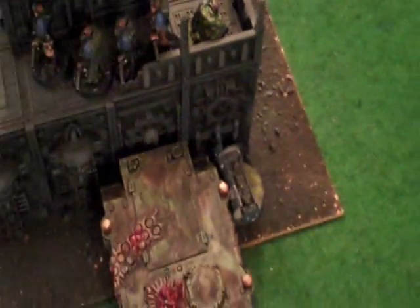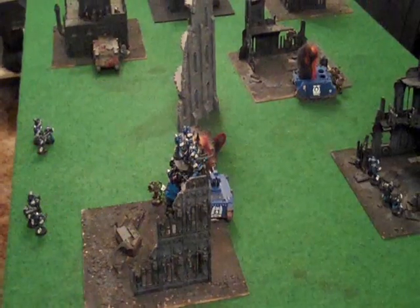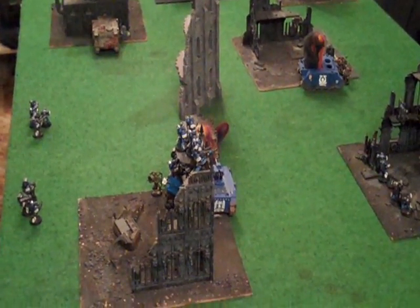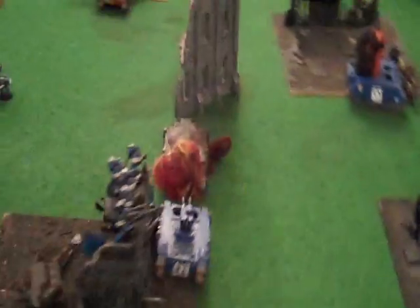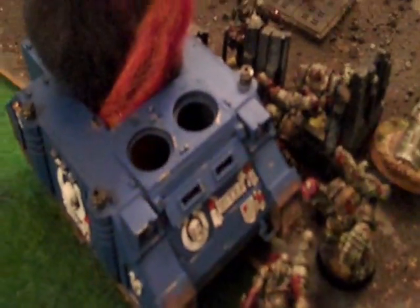Ultramarine turn six: Scouts doing nothing — moved around to contest that objective and tried to take out the guy hiding there but missed. Tanks moved up to contest one over there. Plague Marine turn six: only did two major things — wrecked a tank after shooting everything at it and blowing it up with grenades, and got into combat.